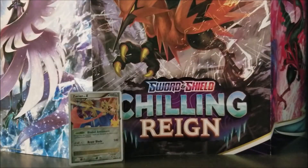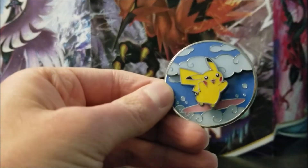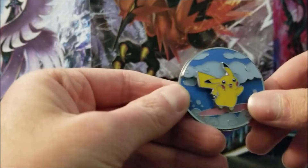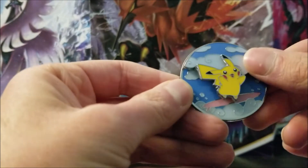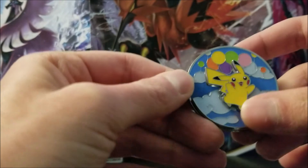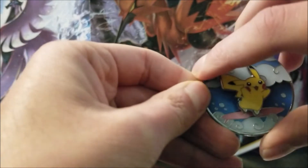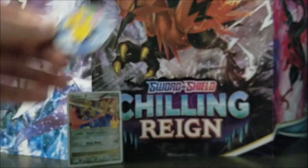And here is this pretty cool pin. So basically what it is, is a Pikachu pin that you can make him surfing, and you can actually make him flying. This is actually pretty cool. That's actually pretty neat, not going to lie.